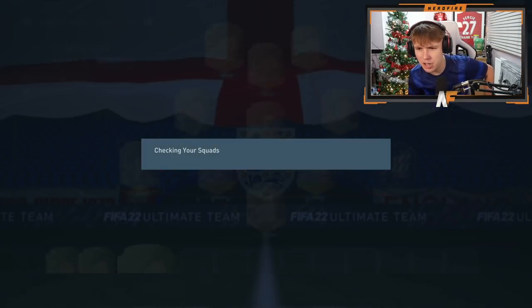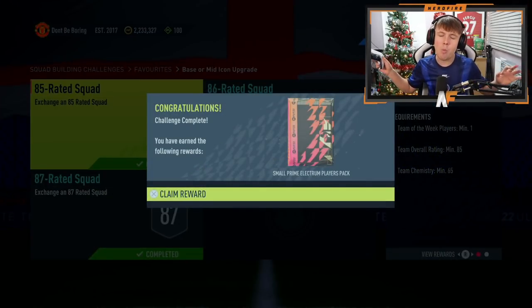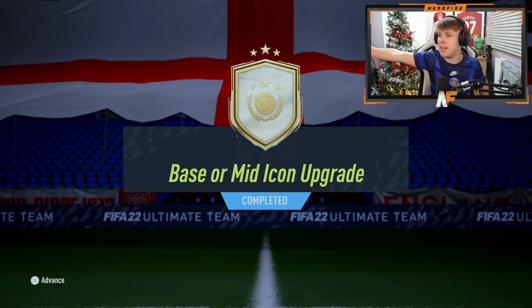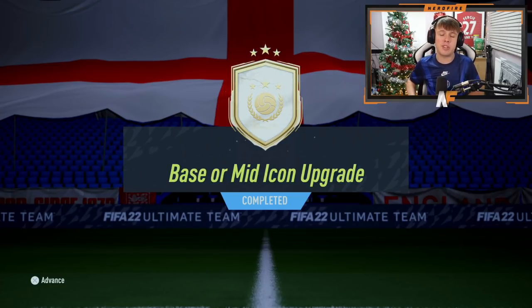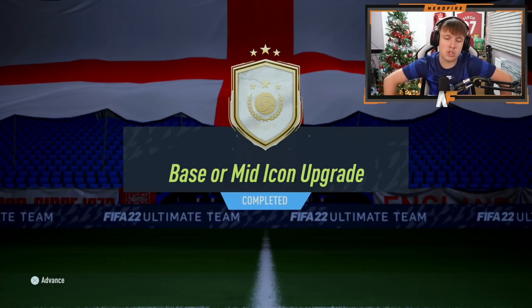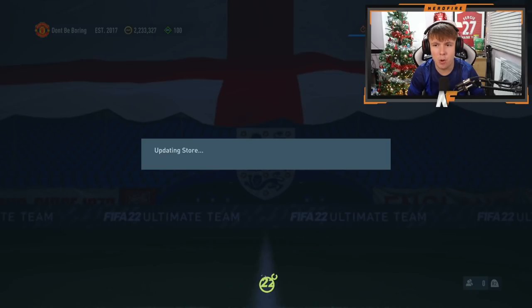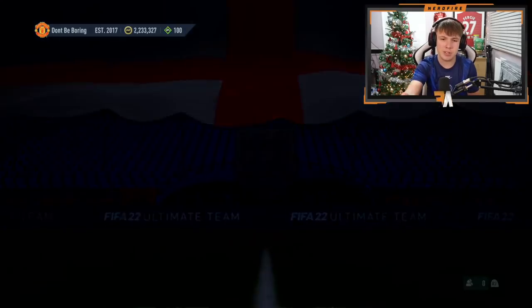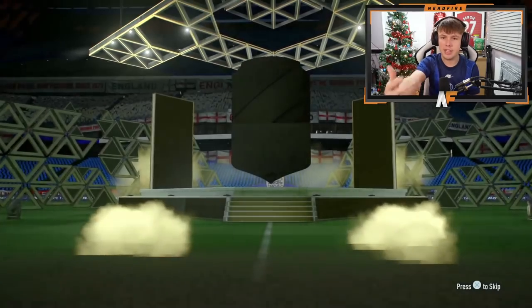The base or mid icon pack is about to be completed on my account. I already opened one pack by accident — don't worry, you didn't miss anything. We've completed the base or mid icon upgrade and we're about to send it. We'll probably stat reveal this icon because I don't want to see straight-up disappointment. Let's go to the store and open the other two packs first.